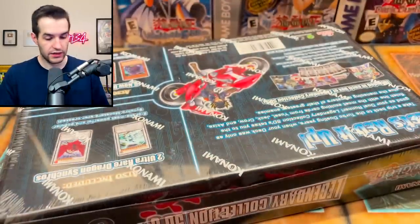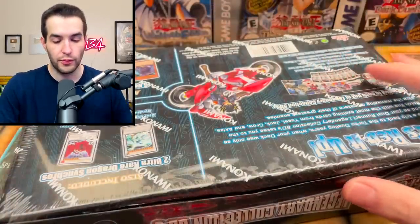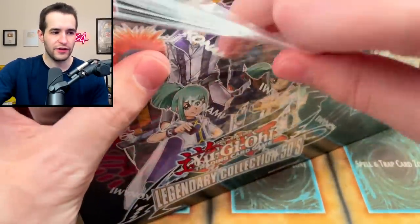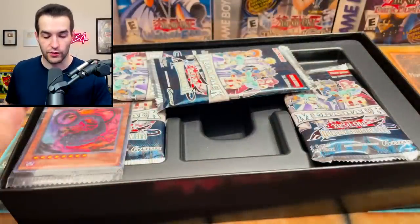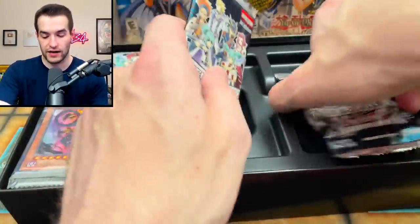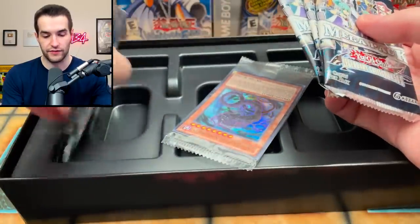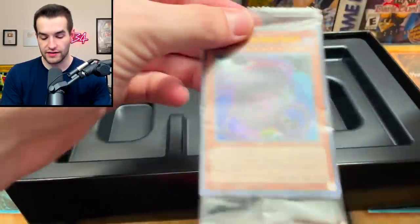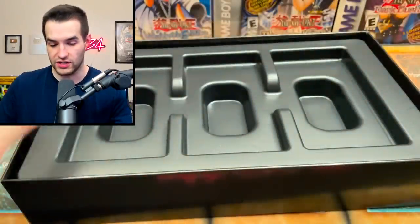Legendary Collection 5Ds — let's go! Let's see what we can pull. Last time it was a little underwhelming. Hopefully we'll pull something really cool this time. I feel like there's not as many nostalgia cards for me personally since I wasn't playing when 5Ds was actually a thing. Let's see if we can get some Edison format cards. The promo pack has a Jormungarder, the Nordic Serpent — very cool.